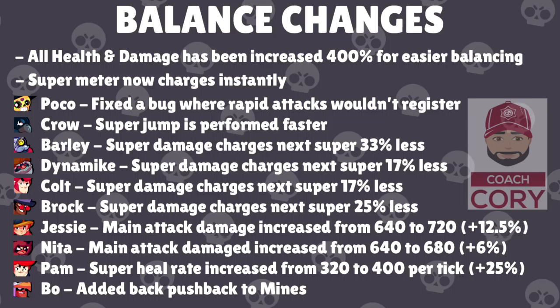Poco had a bug fix where some rapid attacks wouldn't register, so now you can attack as fast as you want with Poco and all of his attacks should register. Crow's super jump is now performed much faster, and to me this is a buff — he can now jump in and out of combat much faster and you can't predict exactly where he's going to land as quickly. I think that's definitely a buff for Crow.